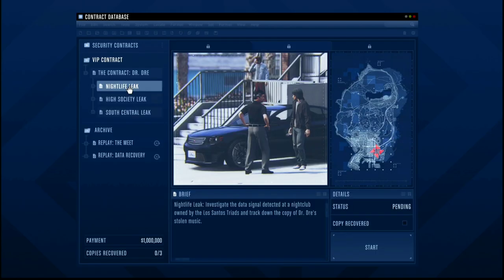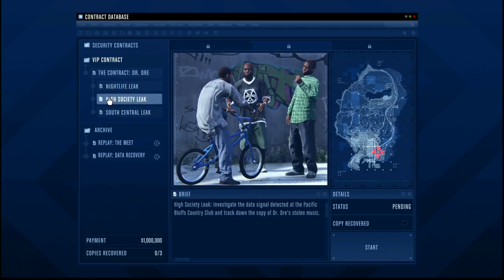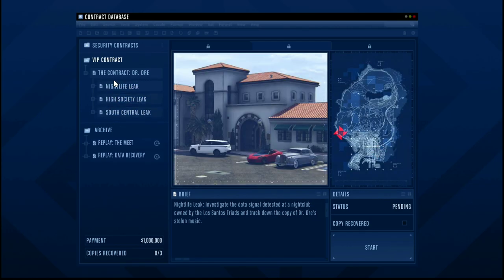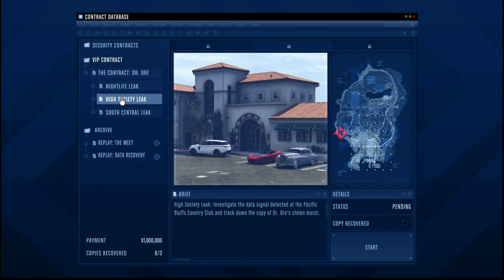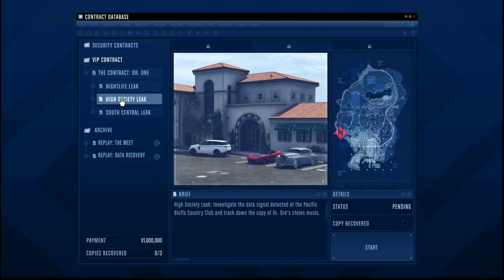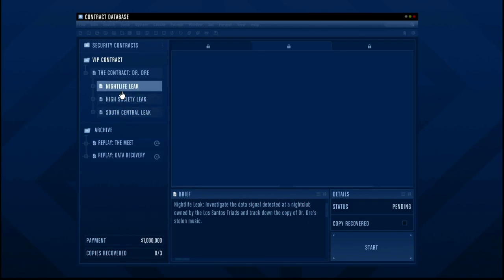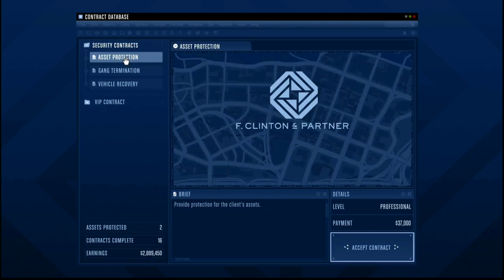The second one, probably the longest way of actually unlocking the payphone hits, is the VIP contracts. The VIP contracts are the Dr. Dre story missions - very fun, very good to do. There are three contracts with three missions in each, so a total of nine missions, plus a couple of missions for Franklin at the agency as well. So you're looking at around 10 to 12 missions to complete that and unlock the payphone hits from Franklin.